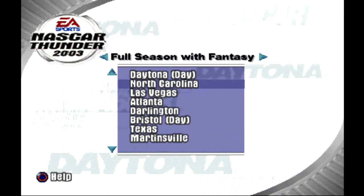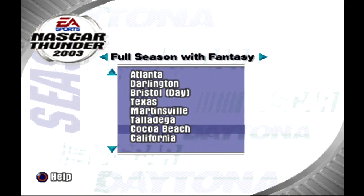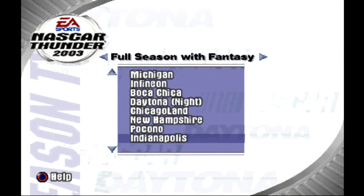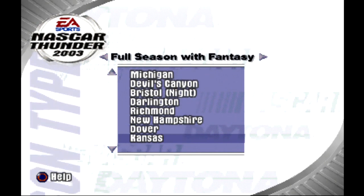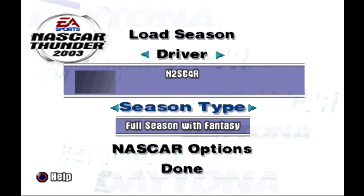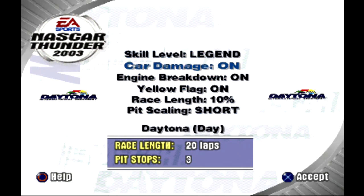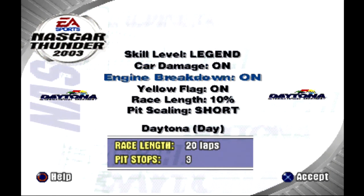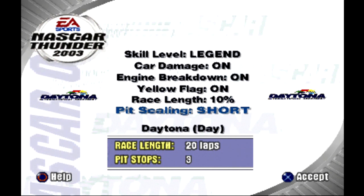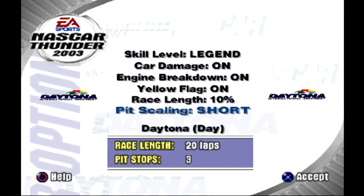Full season with Fantasy Tracks — that means there's 41 total races. You've got Fantasy Tracks like Cocoa Beach, Boca Chica, Devil's Canyon, Albuquerque, and the actual Daytona Beach Track. Here are the settings: Legend Difficulty, Car Damage On, Engine Breakdown On, Yellow Flags On, Race Length 10%, Pit Scaling Short. That means I'll have three pit stops in the first race at Daytona.